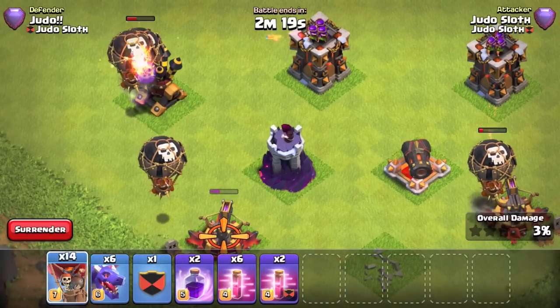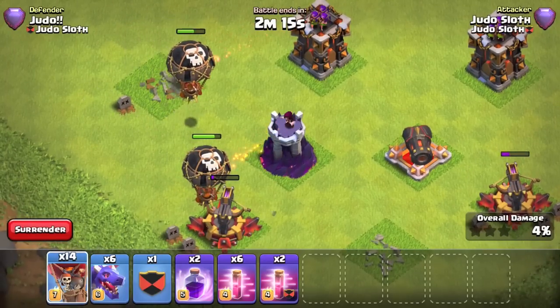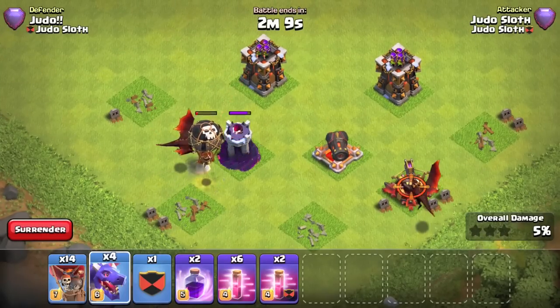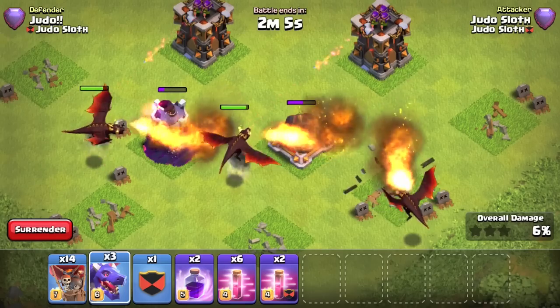Various balance changes are also coming into effect. The balloon will drop its first bomb much quicker. Notice how as soon as it reaches the target it will drop that first bomb, but then has to wait to almost reload for the second.